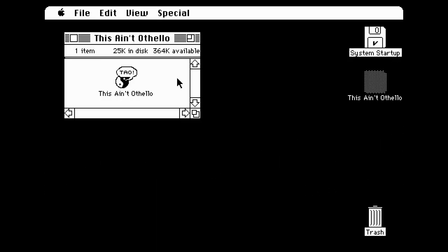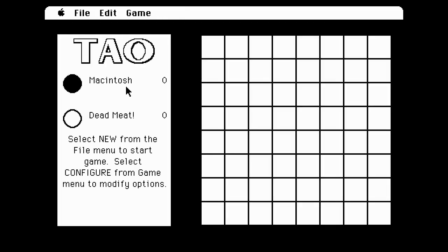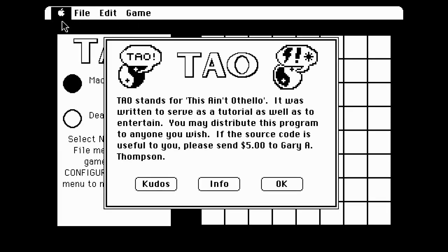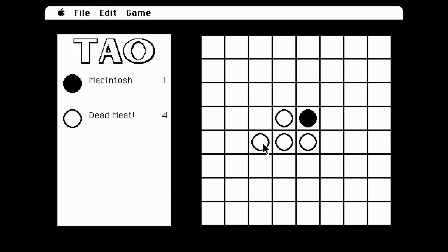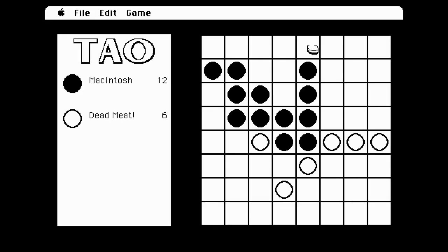The next game I recommend is one that's a bit different than the stuff I normally talk about on this channel. This is an adaptation of the board game Othello, only here it's called This Ain't Othello, or TAO for short. If you've never played it before, you and the computer will take turns putting down your colored circle, and if you surround the computer's circles on both sides with your own color, then you get to flip all of their colors in the row to your own. The goal is to take as many pieces on the board as you can, and at the end of the game, the person with the most pieces wins.